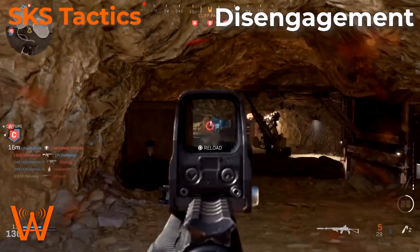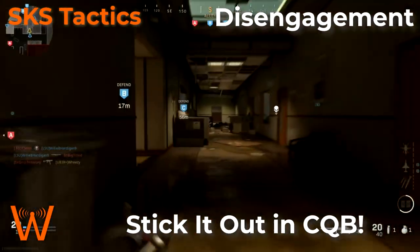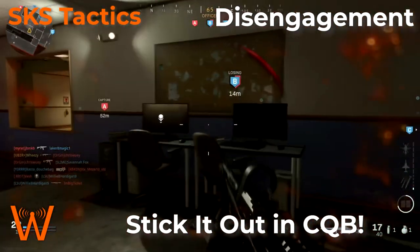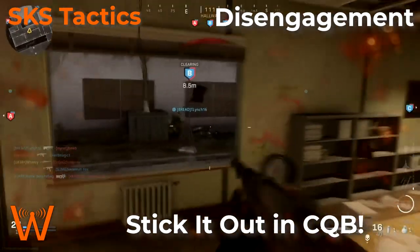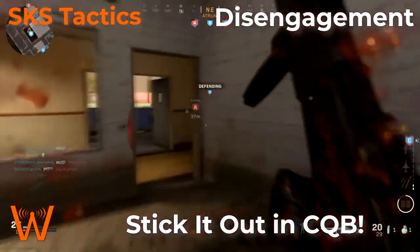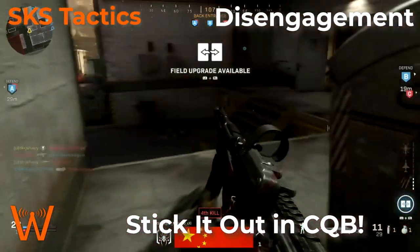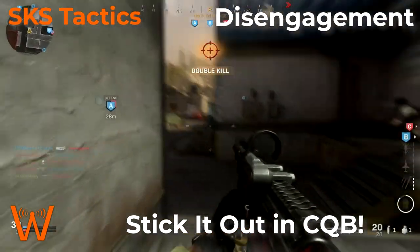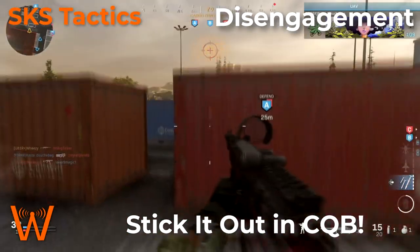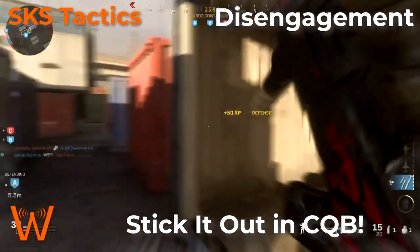At closer range or when you don't have cover, with the lower recoil and two to three hits to kill, I would actually suggest that you stick out the fight. If you don't have an easy escape route, rather than trying to turn and run like with the MK2 or KAR98 where your chances are so low that running is your last hope, with the SKS's low recoil and high damage your best bet is to try and continue that fight. You'll be much more likely to land those last couple of hits or get lucky with a headshot.